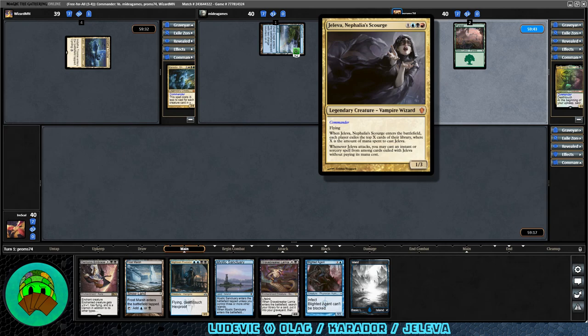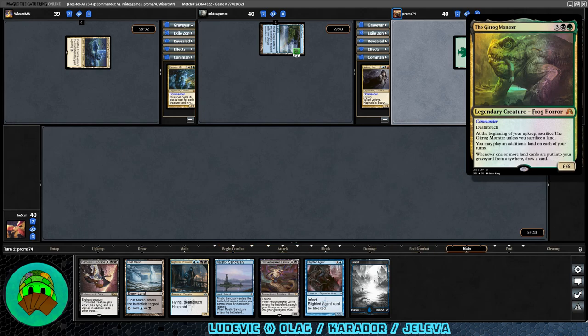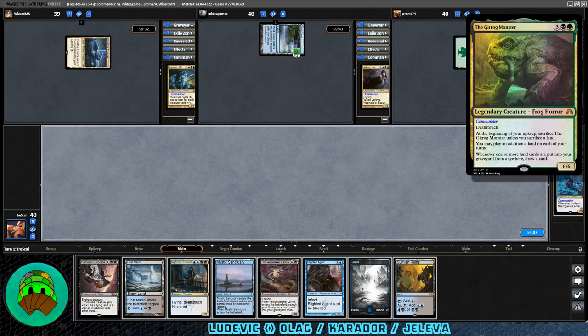Jaleva is a 1/3 vampire wizard. When she enters the battlefield, each player exiles the top X cards of their library where X is the amount of mana spent to cast her. Whenever she attacks, you may cast an instant or sorcery spell from among the cards exiled with her without paying its mana cost. Our last opponent plays a forest — it's the Gitrog Monster, three black-green, a legendary 6/6 frog horror with deathtouch. At the beginning of your upkeep, sacrifice it unless you sacrifice a land. You may put an additional land into play each turn, and whenever one or more lands are put into your graveyard from anywhere, draw a card. Can be very combo-tastic.